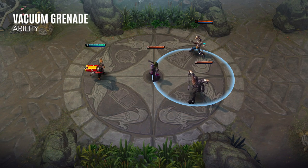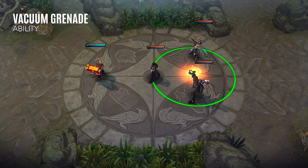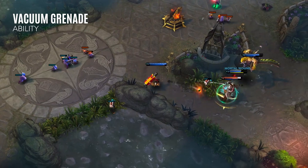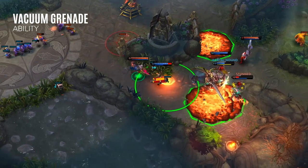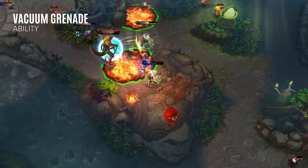Warhawk's second ability tosses a vacuum grenade to a target location. Upon reactivating the ability or after it times out, the grenade will explode, dealing damage and drawing all enemies towards the center. Throwing the grenade out early in teamfights is great for discouraging enemies from diving onto him. Both tossing the grenade and reactivating it count as two separate abilities, so try to use his perk between each cast.